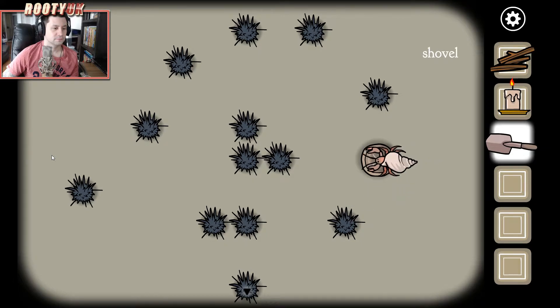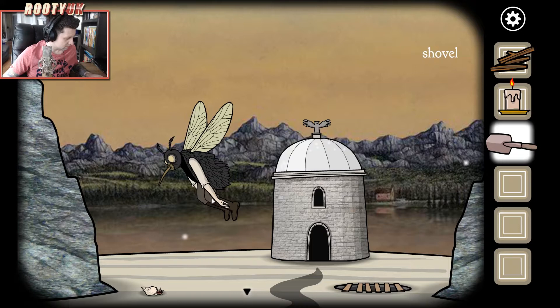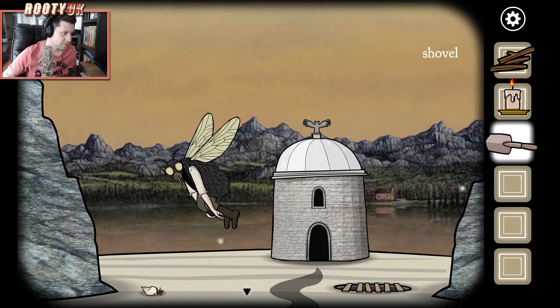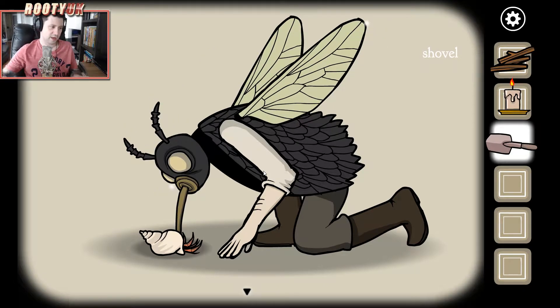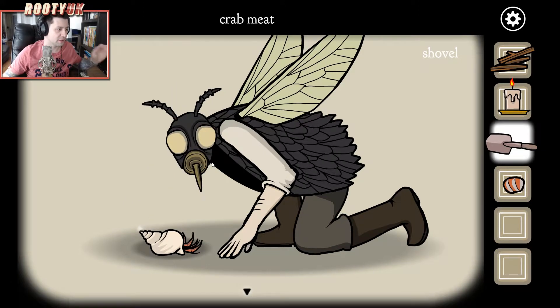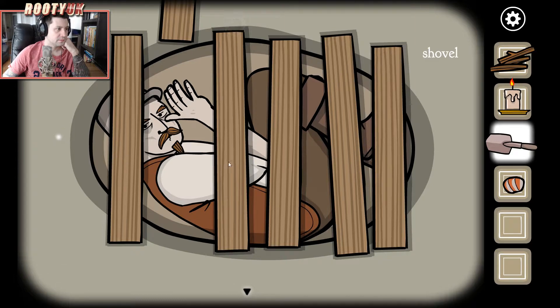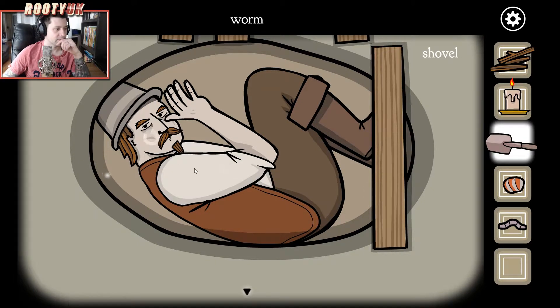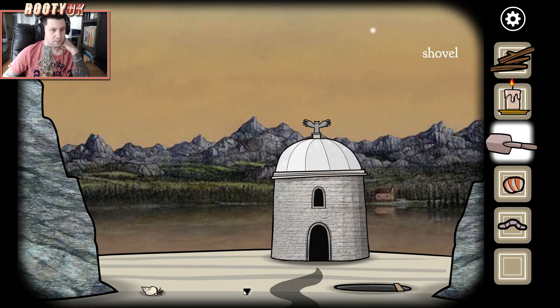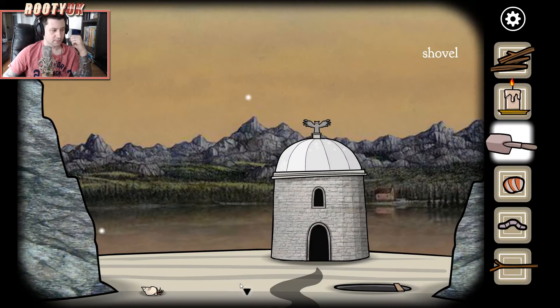Wow, alright, we've got that. Just click on him — he's looking at me again. He's just gonna chow down on that creature. I'll have that crab meat, thank you. Nothing else to do here. There's this hole — why is everyone hiding? So we've got a worm and a crab. Let's check in here — there we go, we've got a twig this time.